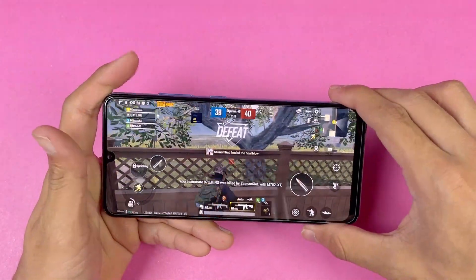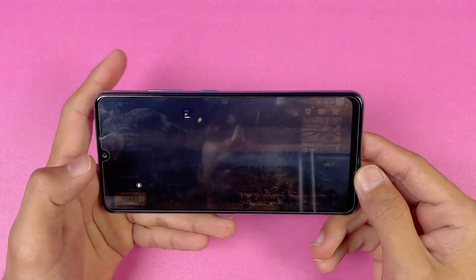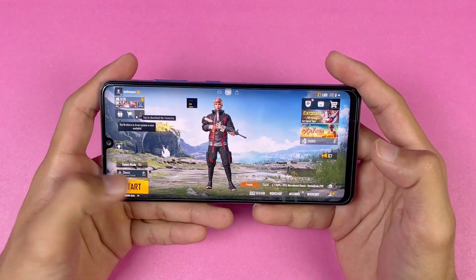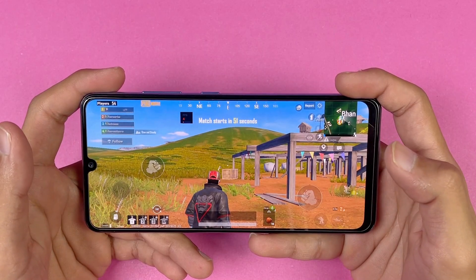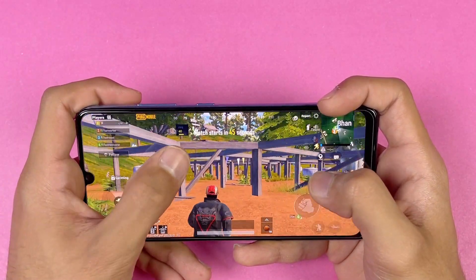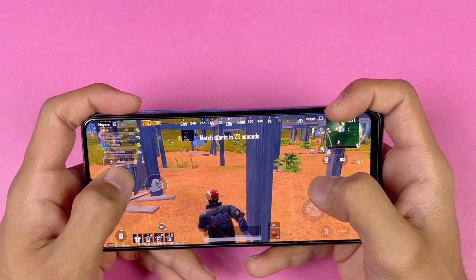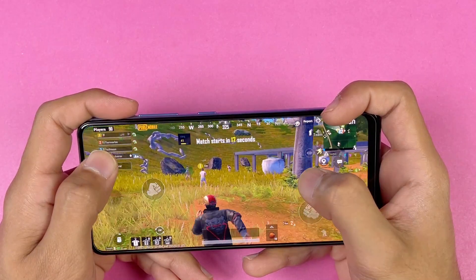Now let's play one more time, this time on the Sanhok map with smooth graphics ultra frame rate. We are in Sanhok now, so let's move around. We're getting 40fps gameplay right now. Let's see what happens when we jump from the airplane and land in the bootcamp area. I'm really impressed by the performance of the A32 so far — I didn't expect it to be this good.